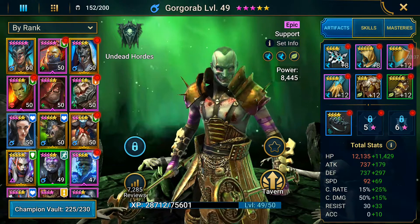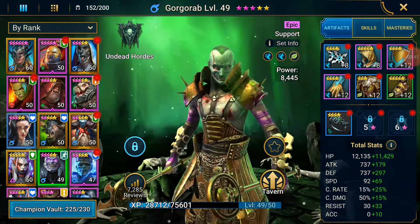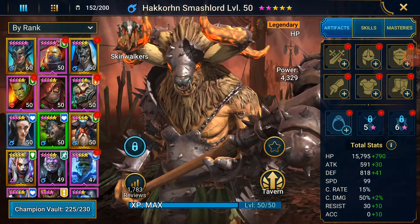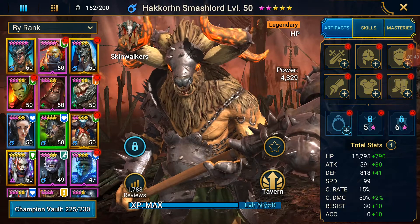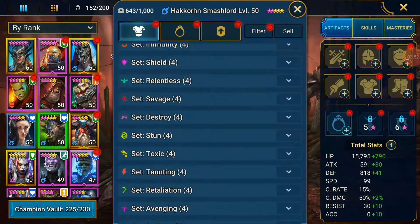Why are his stats red? And the other one we had to do is Hackorn. Hackorn needs HP stuff - we also want to give him all the health he can get.